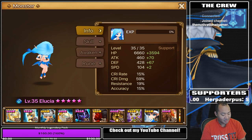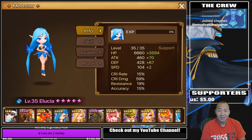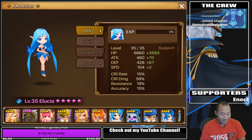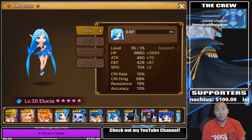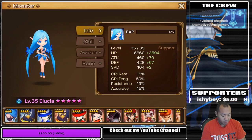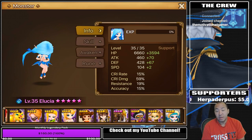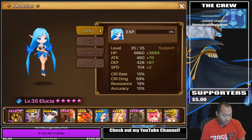My mentality was, the faster I get to have fives or the faster I get good monsters, the better off I'm going to be in the game. And what that led me to do, essentially, is overwhelm myself to the point where I had so many units that were usable and buildable that I had no idea where to start. So we're going to tackle this here by simplifying his account.